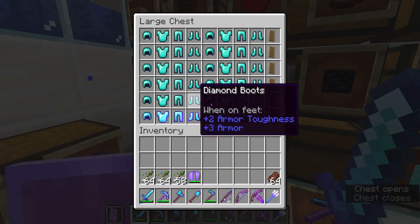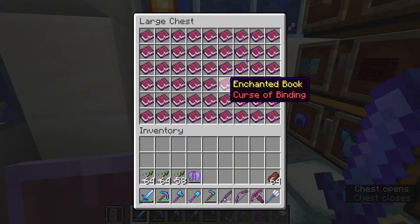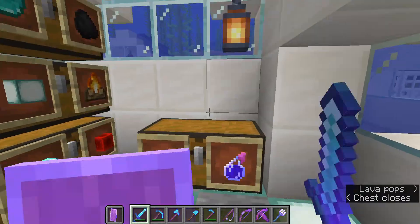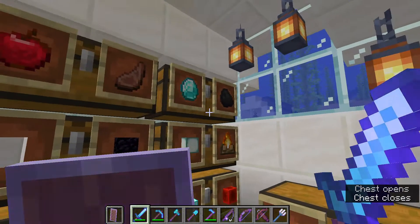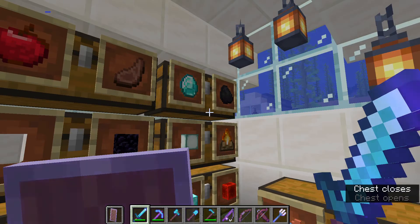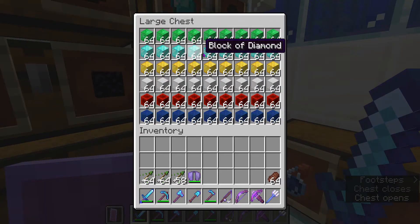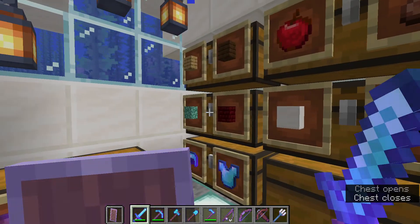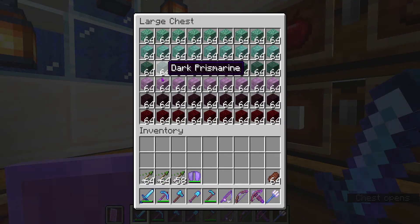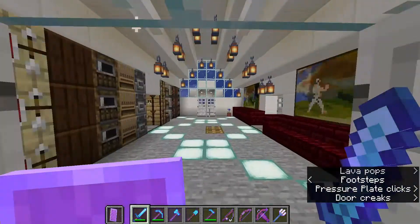And here I have all my armor, which I'm waiting for the next update so I can upgrade all of this diamond armor into netherite armor — can't wait for that. All enchanted books, splash potions, potions, food, all my ores, all the sources of light, all the blocks which come from the ores, all types of wood and stuff which you can't find in the overworld, the end, or underwater.